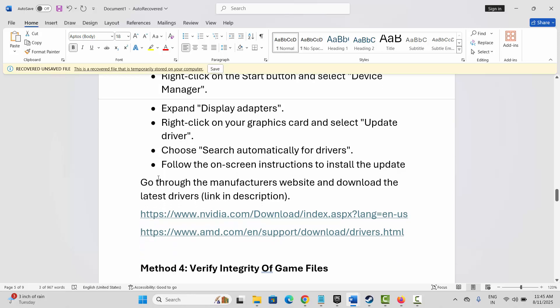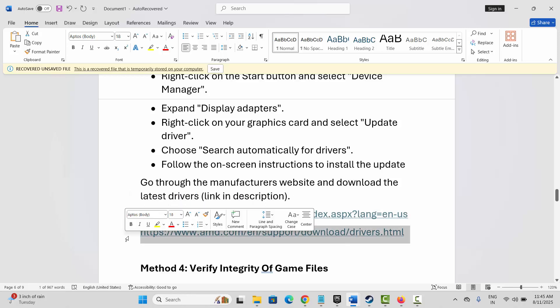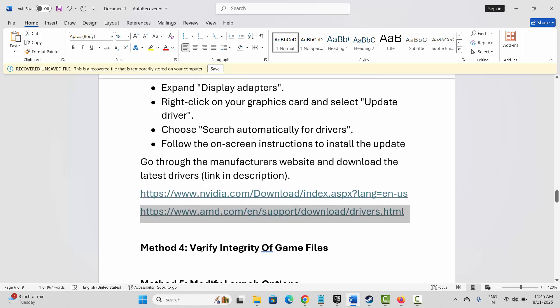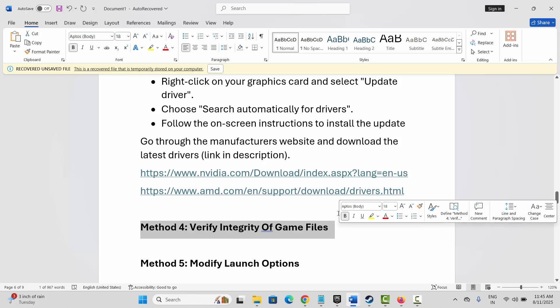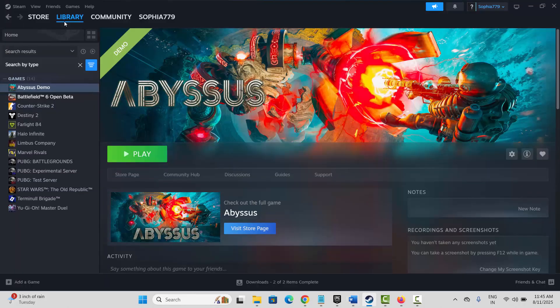If you have another graphics card, I have provided the link in the description — just go through it, download the latest graphics card driver, and try to launch the game. Next is to verify the integrity of game files. For that, go to Steam, under the Library section, select your game, right click on it, click on Properties, then click on Local Files.